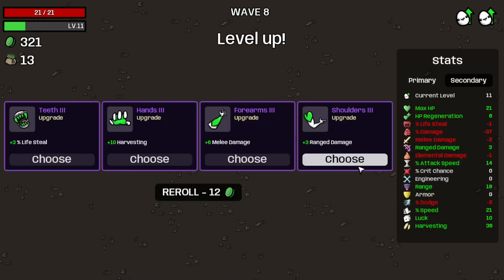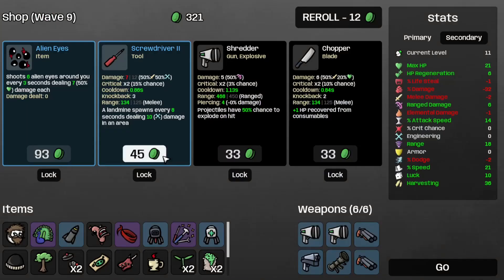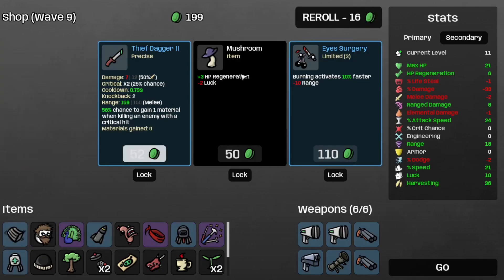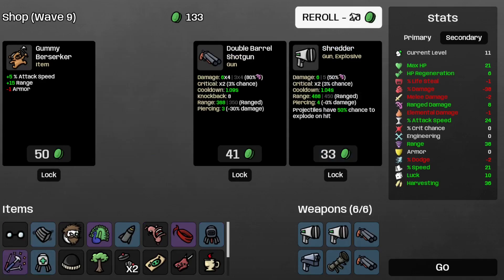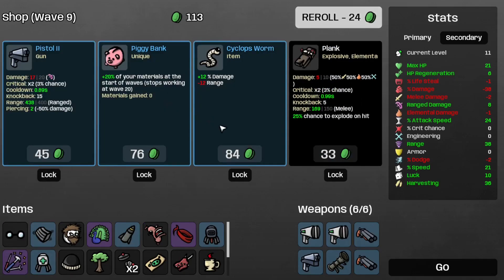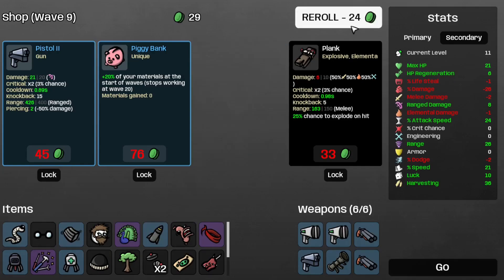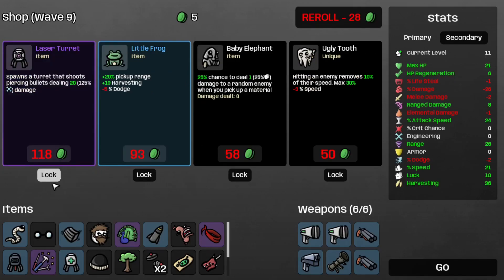Let's grab some more ranged damage. And some regular damage percent bonus. Re-roll because there's nothing here. I'll take the small magazine. And re-roll. I'll take the glasses. And re-roll. I guess I could take the Cyclops Farm — yeah, because that's more damage, and that's always a good thing. And save the laser turret for later.